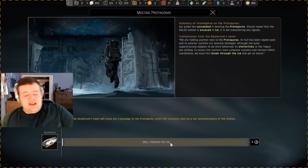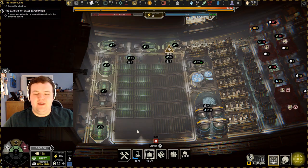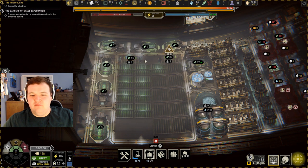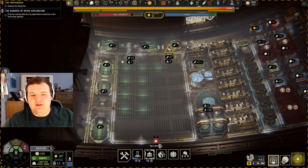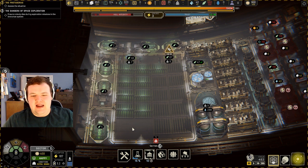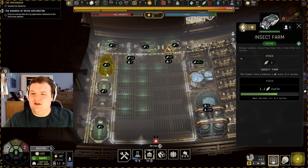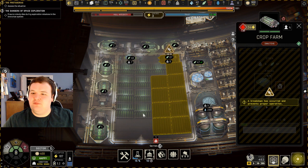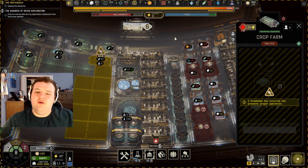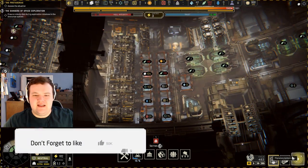I mean, drill through the ice — we don't have anything else to do. I think maybe I could fit one more farm in here, and that would give us power like 34. Oh wait — do each of these fields consume power? Oh, of course that would be the way it works. I thought I had an easy way out.